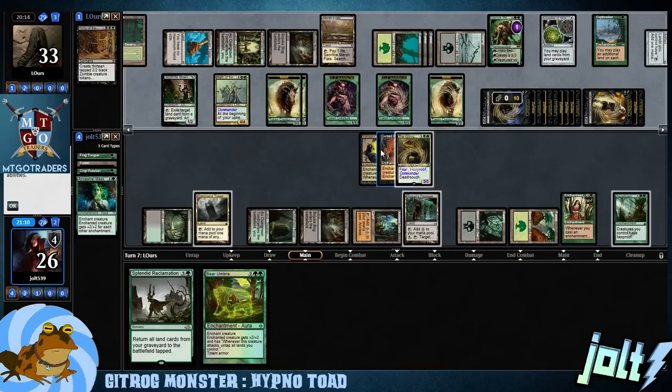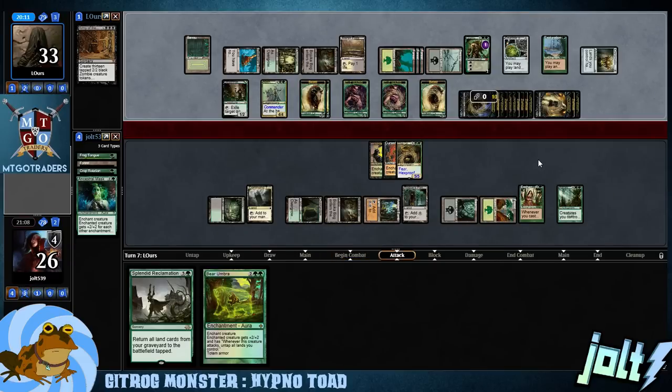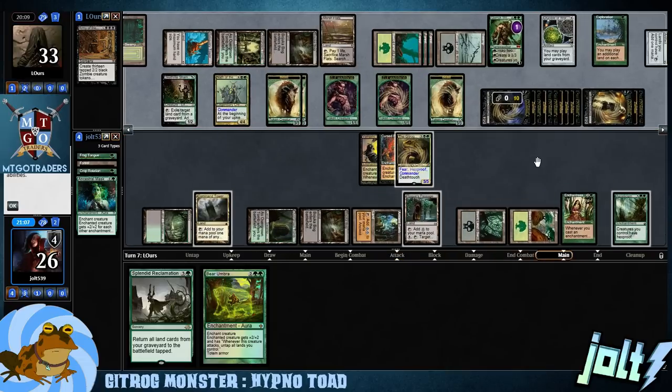Army of the Damned! Get a bunch of Tapped Zombie tokens. If they swing in, we're definitely going to block with Gitrog so we can gain that life — it'll put us back to 31. But they'll have the combat damage. Okay, not going to swing in.